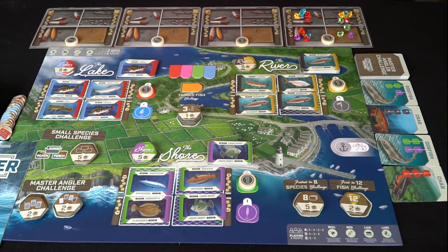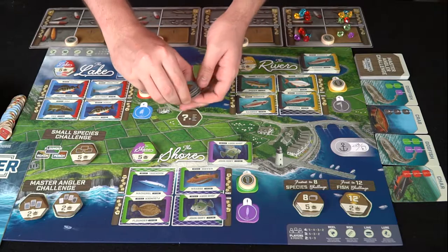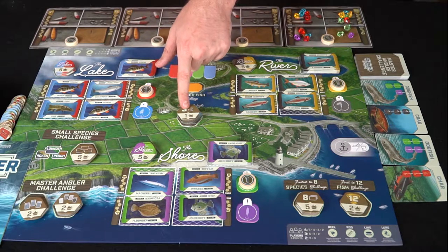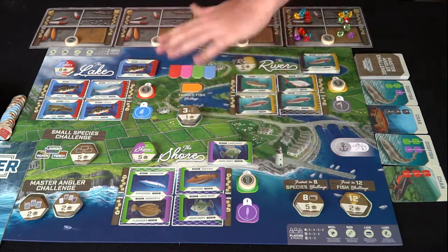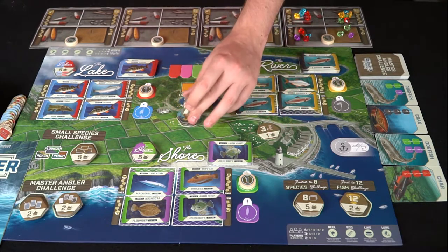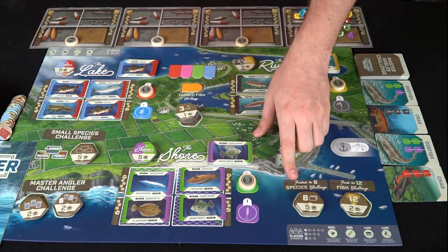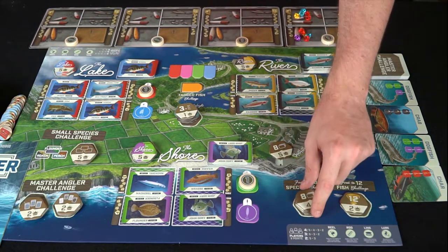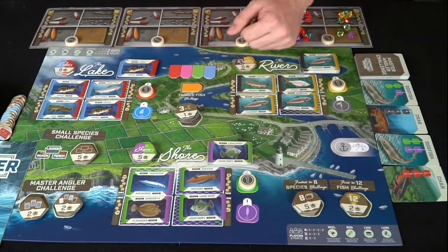You also have a mystery weight here. You shuffle these tiles and flip over the top one — whenever a player gets a fish of that weight they take it and get one victory point, and they have to show their fish. Otherwise players never have to show the weight unless specified or at the end of the game. When one tile is taken, a new one comes up. There's also a species milestone: whoever collects eight different species of fish first gets five points, then four and three.